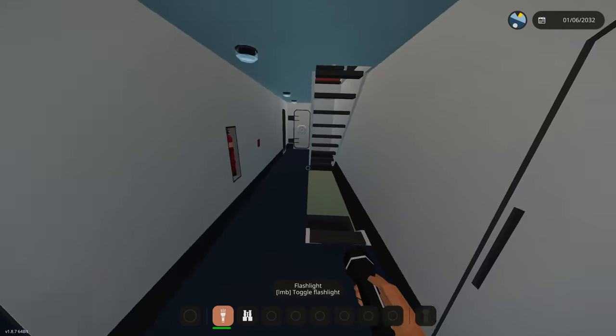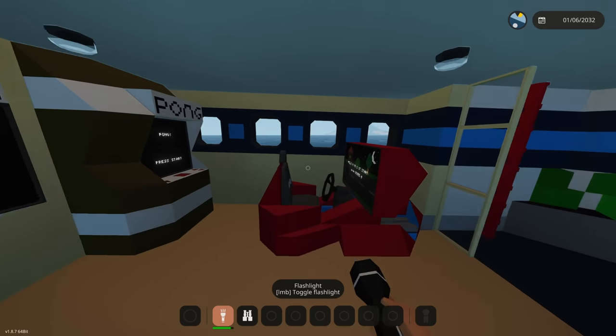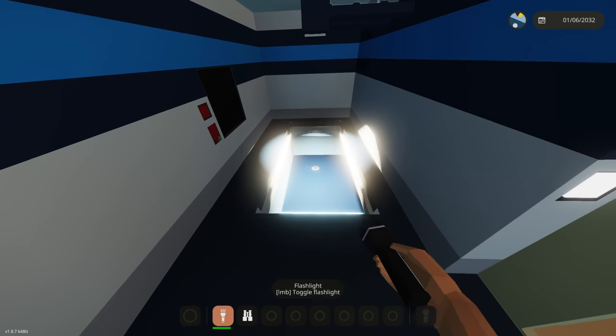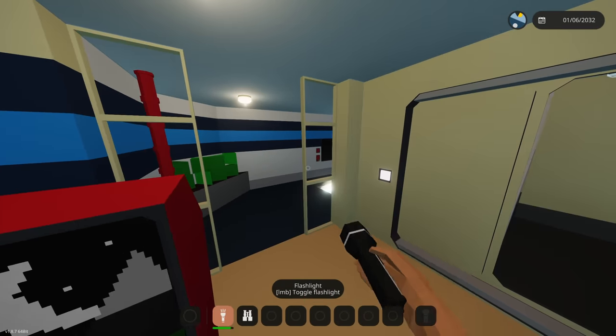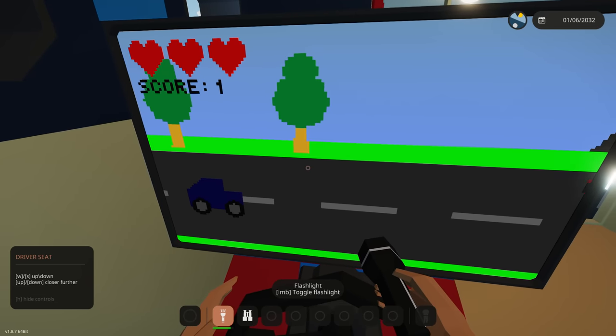Now we're going pretty far below the waterline — just barely below it actually. Wait, what is this room? It's a rec room and pool! Let me turn on the lights — dude there's a pool, it's so nice in here. Okay, that is very interesting.